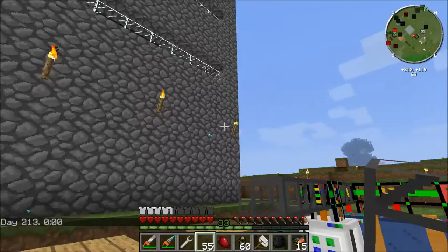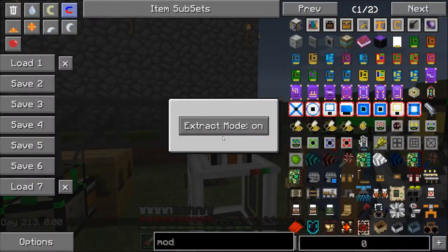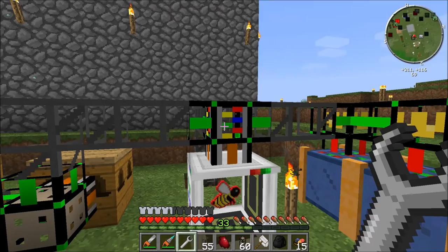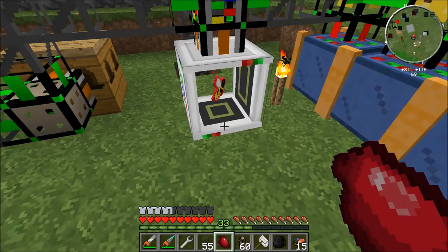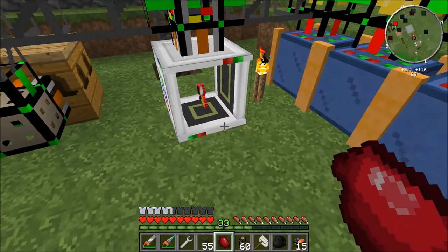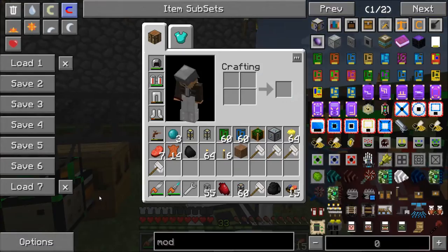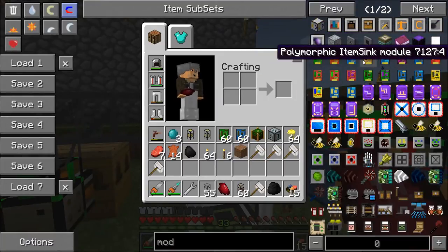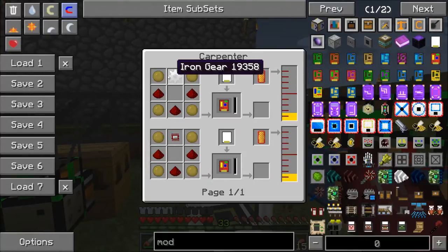The next thing is the analyzer pipe. It has a simple interface with extract mode on or off. What it does is: if any bee goes into the system that's not analyzed, it will automatically put it into the analyzer. Once the bee is analyzed, it will take it out and put it back into the system.